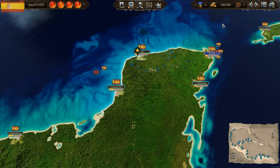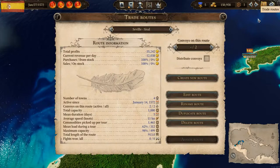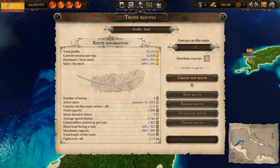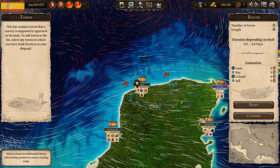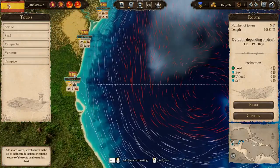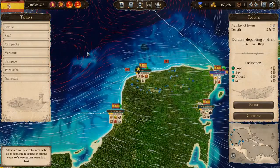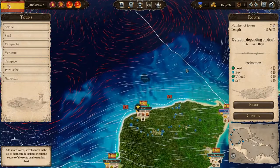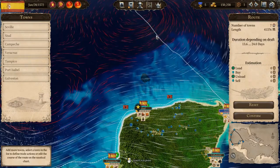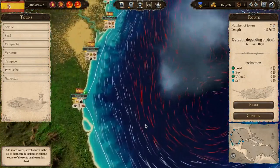Lesson two is looking at the actual route our convoys take. We're going to create another trade route and do it in a slightly more circular, bigger route to highlight a few points. We've added some towns at random, and once again the dotted line has appeared showing the direction the ships will flow — that is the path they'll take as they make their way around the trade route.